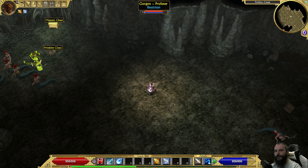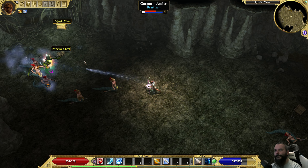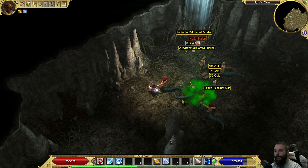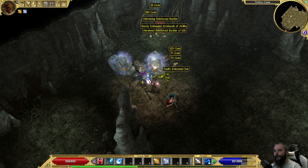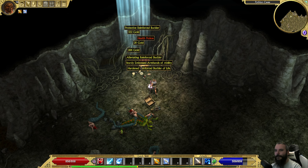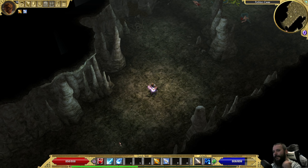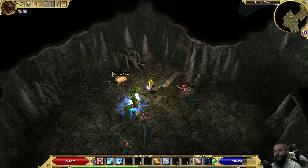That crap goes straight away - bye bye, everything strength-based goes. I see no green items whatsoever, not to mention blue ones.